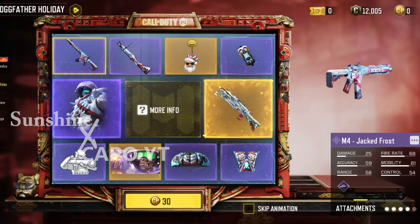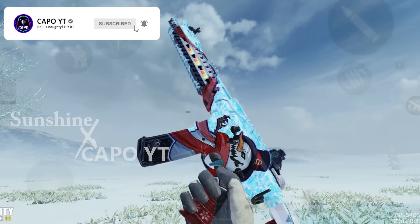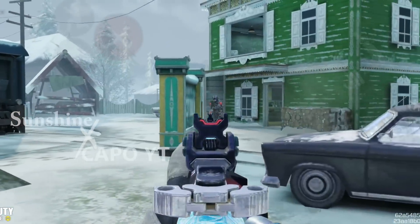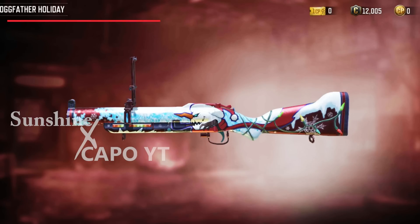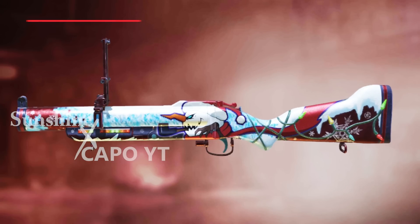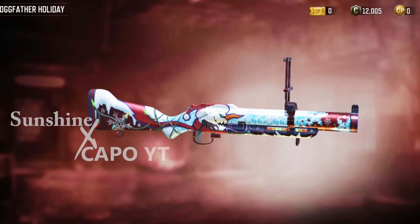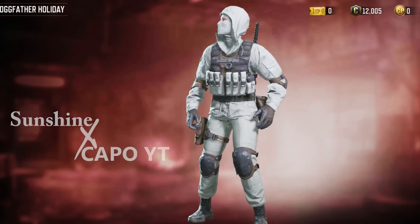Next item with an odds of 4% is the M4 Jack Frost epic skin. It's a basic M4 skin but it's animated, and I like the textures of the animation. It doesn't come with a different iron sight — just a basic one — but you can see the string lights on the stock, just like the legendary blueprint. Next up is an epic Thumper skin with odds of 4.67%. It's one of the best looking epic Thumper skins. It doesn't come with a completely different design, but the snow textures make it feel like it does. The snowman on it also looks very angry, which fits what the Thumper does to enemies.